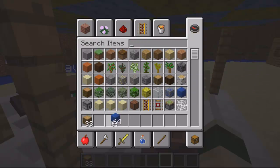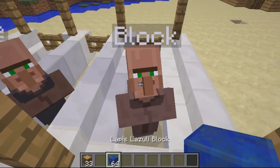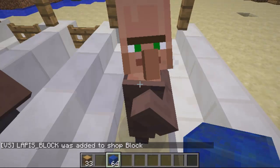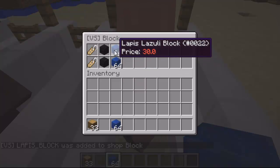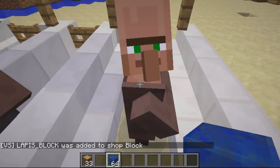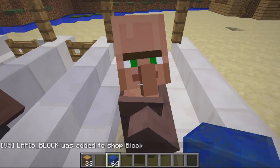For instance, get this out, hover over it, and type /shop add hand — this will use the item in hand. Then set the buy price and sell price just like before, so 30 and 10. Just make sure you're standing on the villager when you do it. As you can see it's added 64 and it's added the prices.